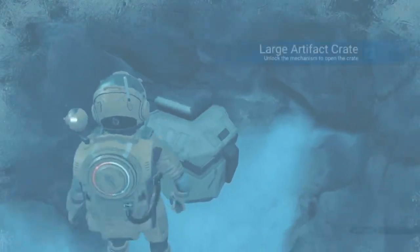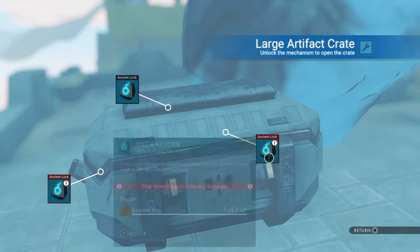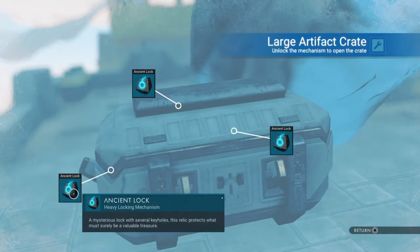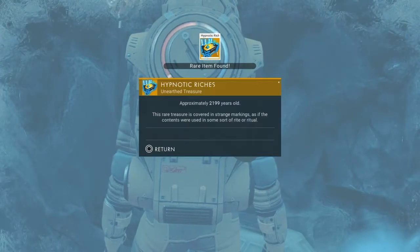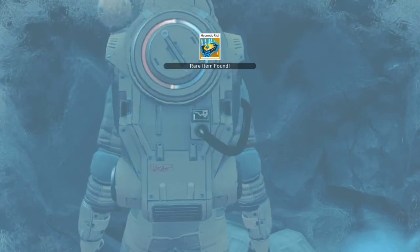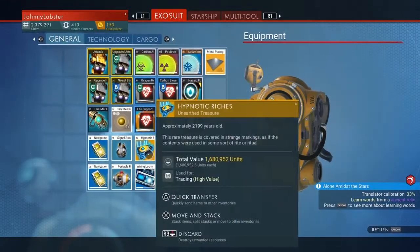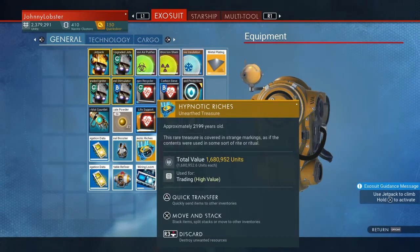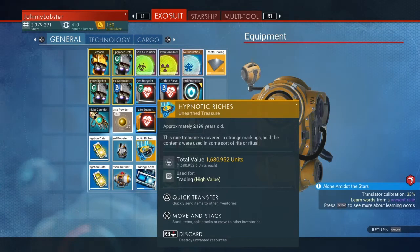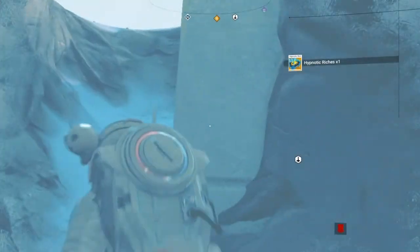There it is. When I go into this now I get to use the keys — one, two, three — and open it up. Then you get a rare item. There we are — hypnotic riches. Now if I come out of that and check, this is how much it's worth: 1.6 million. So that's basically how you get a lot of money.